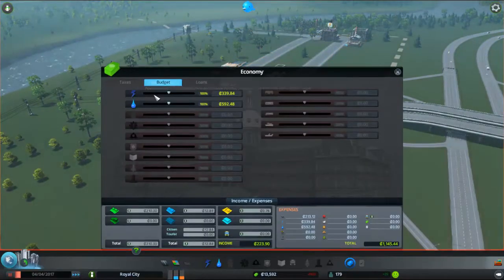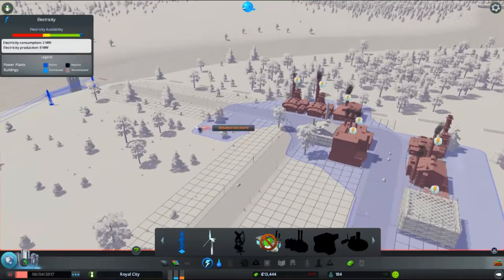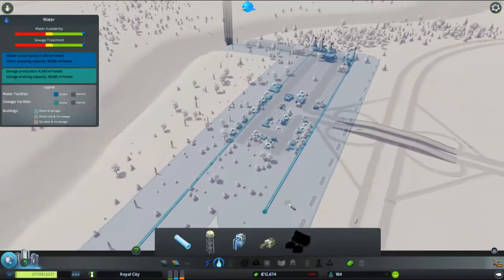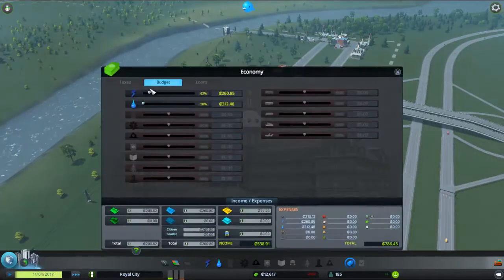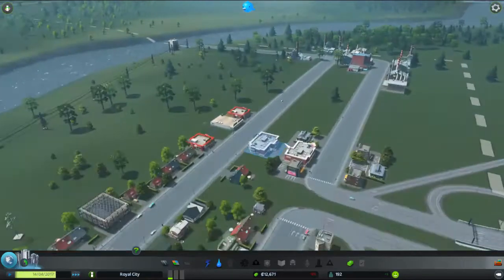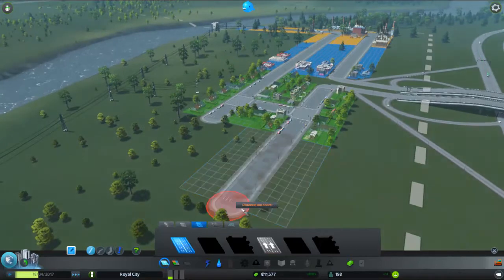Another thing — economy. I need to turn at least the water budget down all the way. Electricity I'll turn down a good bit as well, just so we're not wasting money. Everyone's already getting electricity and water they need. They all have electricity, and everything's good with water. How's electricity? We're turning electricity down to 50 for now, only for now. We're going to have to bring it up pretty soon actually. It seems all we still need is more housing. We're already in the green for money, which is nice, though that won't be for long when our electricity bill goes back up.